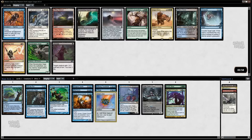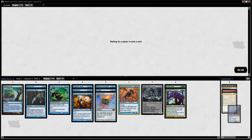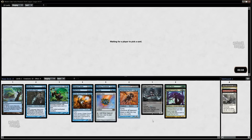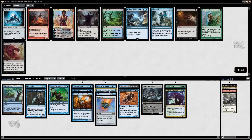We've got a lot of blue cards. I'd love to wheel the Dissipate or something, but yeah. I'll keep this in for now just in case. I'm going to select Tamiyo here, and I do think that's my pick as well. Tamiyo is very, very strong and answers a lot of different things — I'm a big fan.